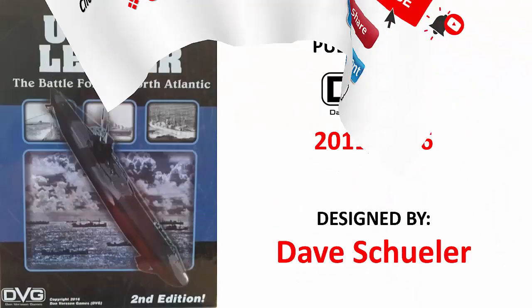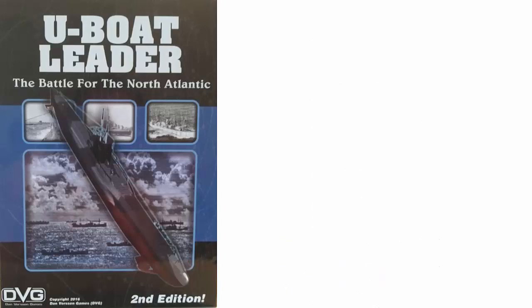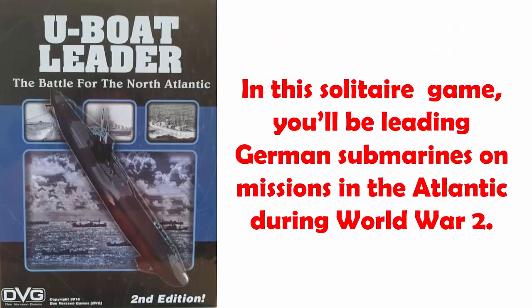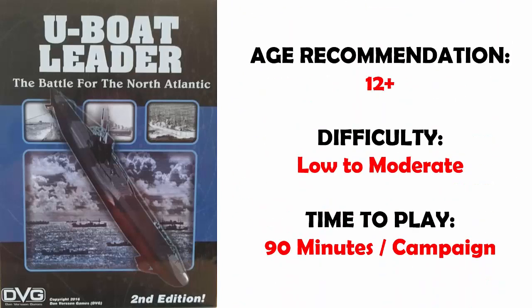U-Boat Leader was first published by DVG in 2011, and the 2nd Edition was published in 2016. It was designed by David Shuler. In this solitaire war game, you'll be leading German submarines on missions in the Atlantic during World War II. This game is recommended for ages 12 and older. It is low to moderate difficulty, and each campaign takes about 90 minutes to play.